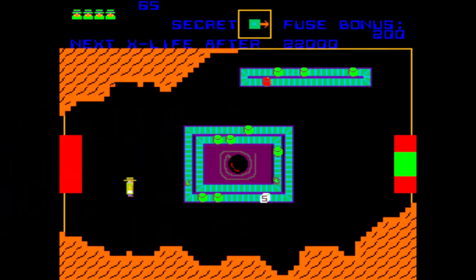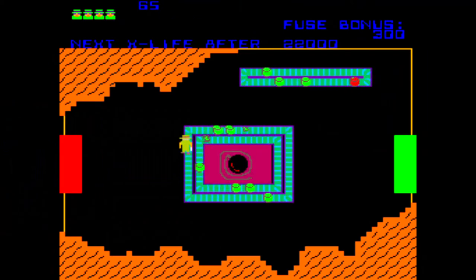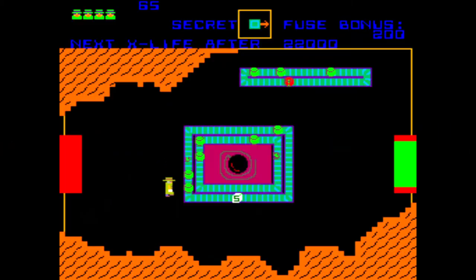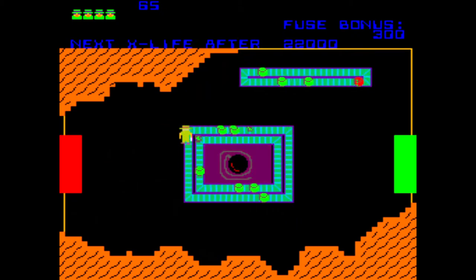The next item on the conveyor belts will be a white cube with the letter S on it. You need to collect this cube to gather the secret maps for the next minefield level. Each level will have one piece of the map and you will need to collect three maps to show the entire way through the minefield safely. The minefield levels will be covered later in this video.